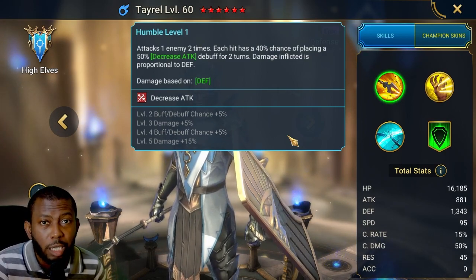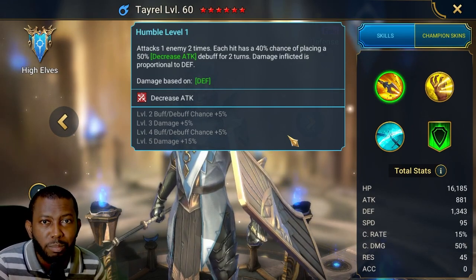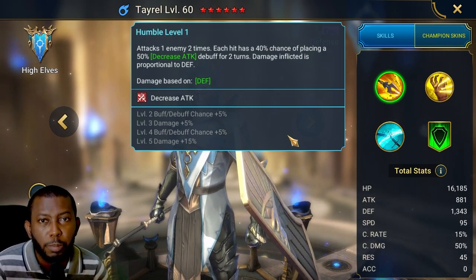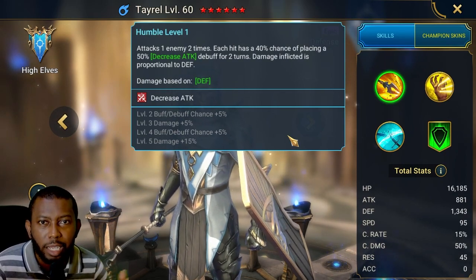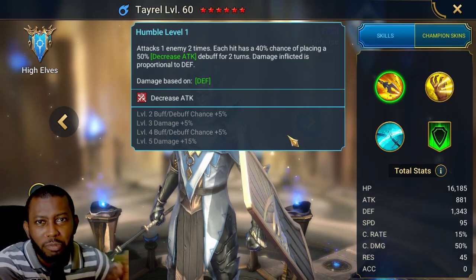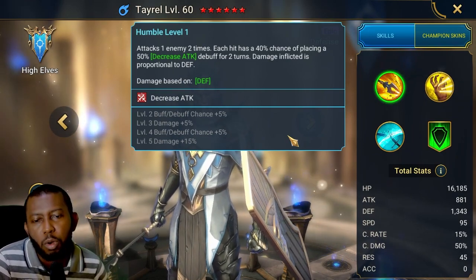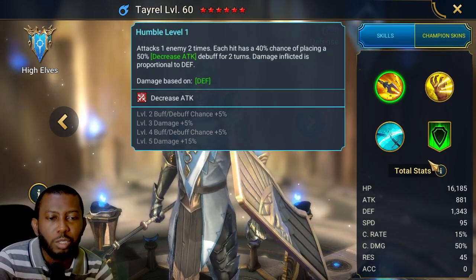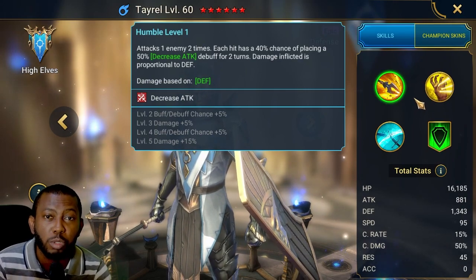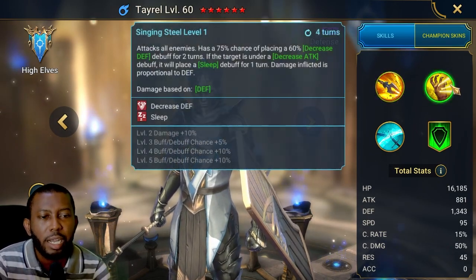Decreased attack reduces the damage the clan boss will deal to all your allies. Without it, you will not last long in the clan boss, whether you're hitting it on normal, brutal, or even nightmare up to ultra nightmare. Decreased attack remains very important. The only time you no longer need it is when you begin to get unkillable teams like Demytha, Hellcat, and Man-Eater setups. You need accuracy to land this decreased attack — let's move on to the next skill.